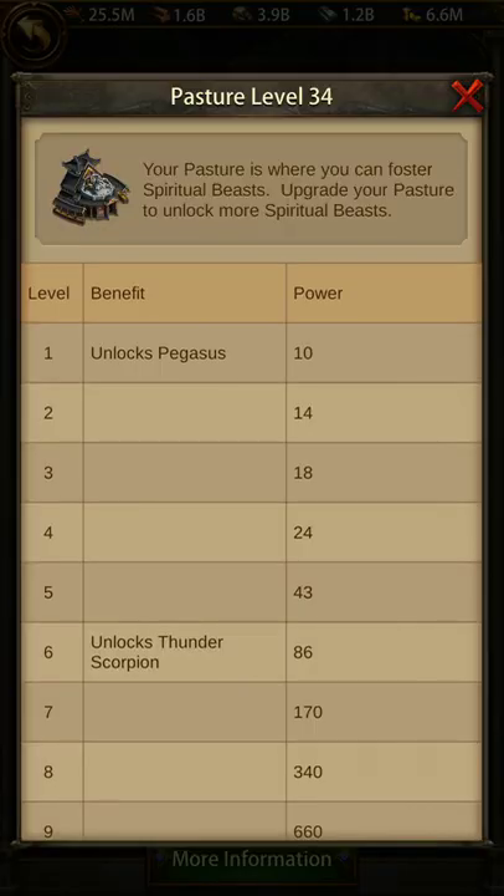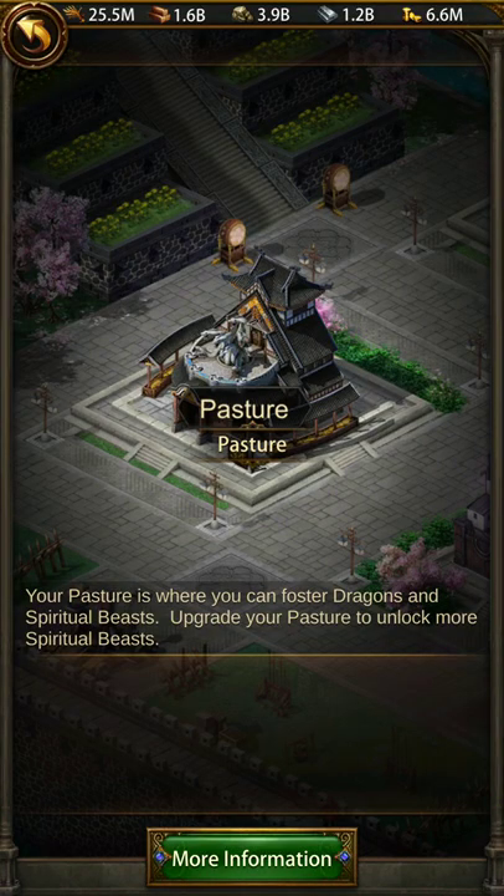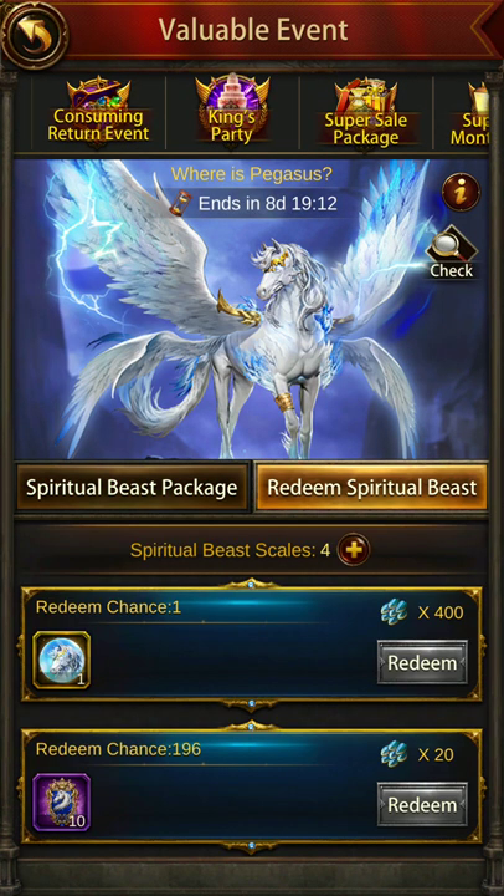This spirit beast unlocks at a very early level — level one itself. For new players or new accounts which do not have the Dragon Fafnir, Nidhogg, Norviveridge, or Celtic Demon, you don't have any good dragon or spirit beast at your disposal. You can basically get the Pegasus at level one and use it as your ground or mounted general spirit beast.